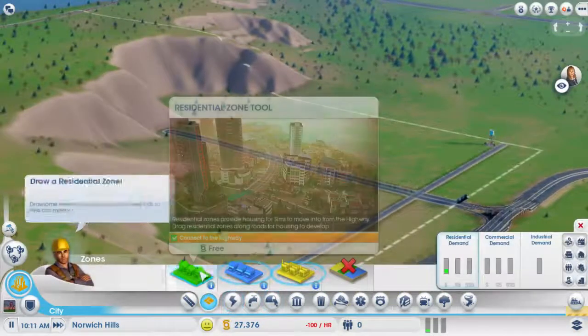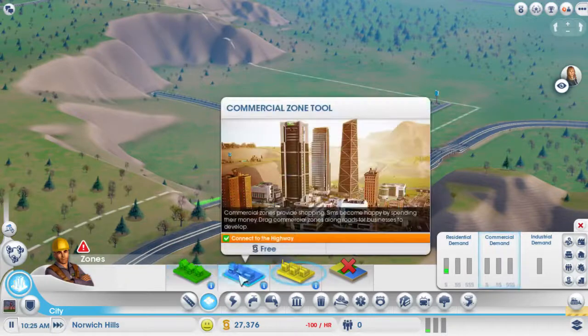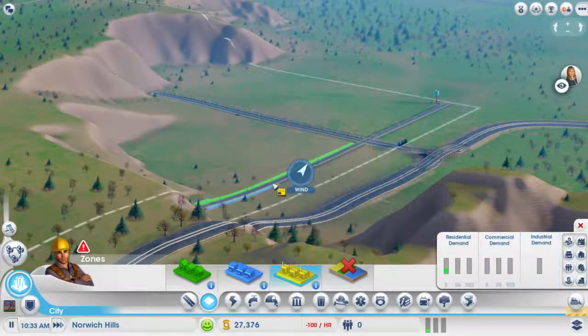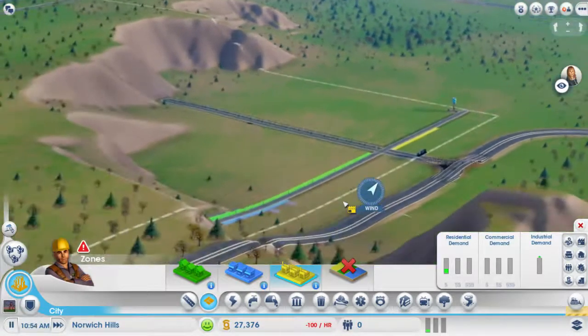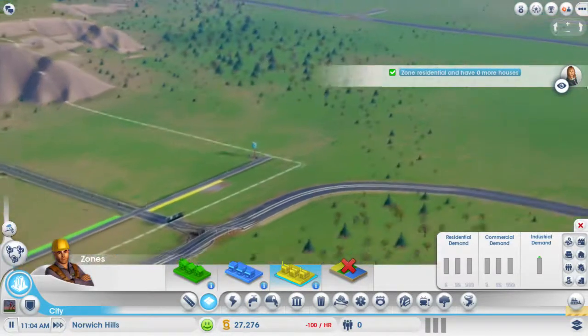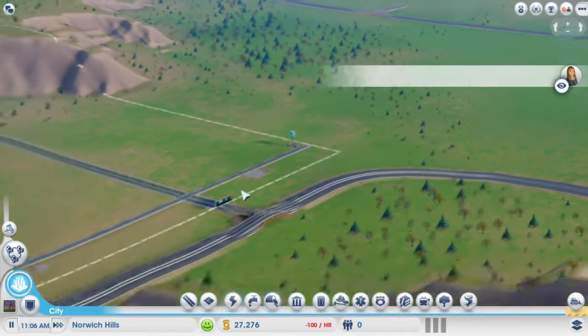We should probably draw some residential so that we have some... We're going to get a wind power source. Wind's going that-a-way, which is very good actually. There we go, let's actually speed that up. Close out of that — they are plopping down.